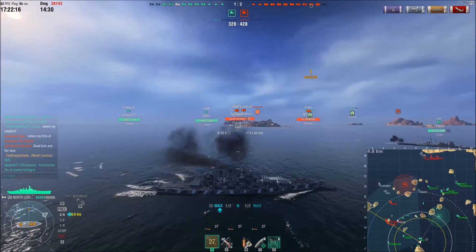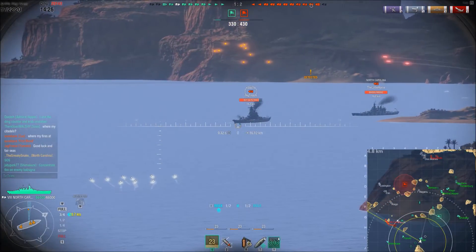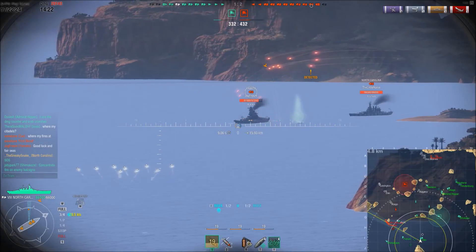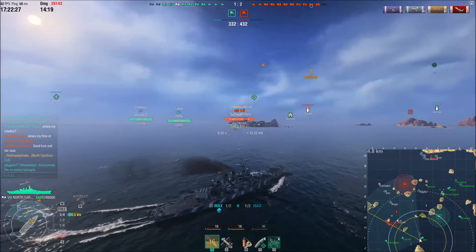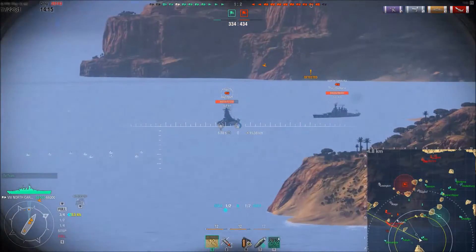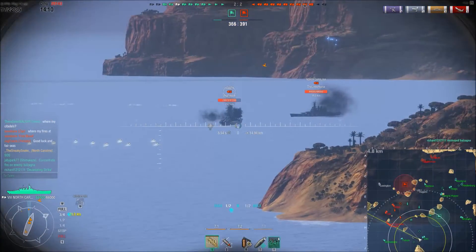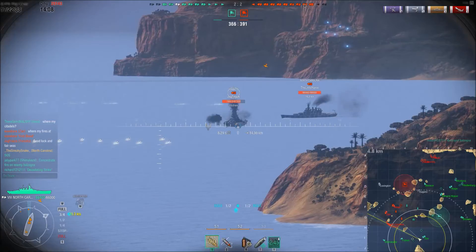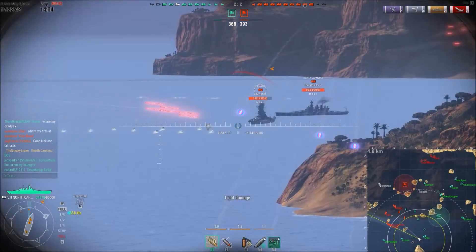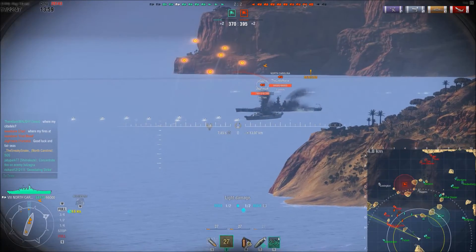Unfortunately this salvo I knew was going to be off as soon as I shot. However, I got detected again — I was able to go from turned away from them to swinging the ship all the way around and changing my angle of attack. Now the Yamato isn't getting quality shots at me because he has to deal with more incoming torpedoes. I was able to get back into a more advantageous position without risking hit points.